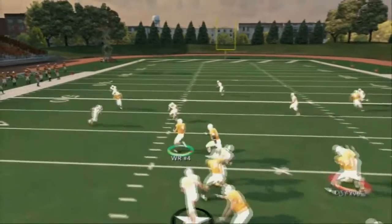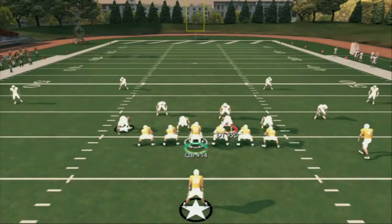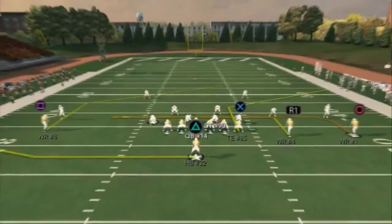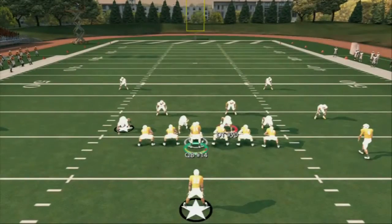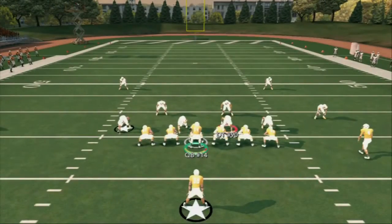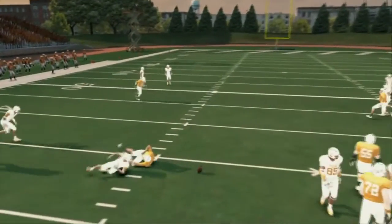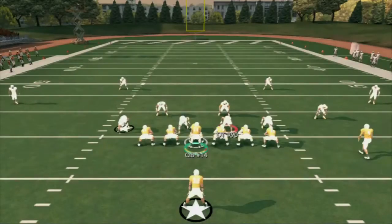Let me show you how this works against Cover 3 — same principle, take the drags. Now I'll show you two-man under. Two-man under, one of the best stock coverages supposedly to a lot of people. Same concept — normally the drag will come open against two-man under as well.